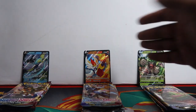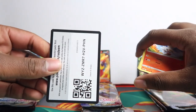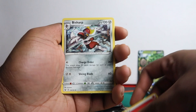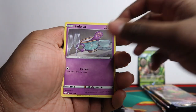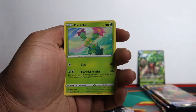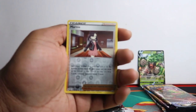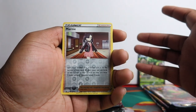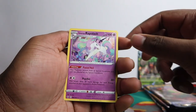We're starting with the Rillaboom tin. These are all the packs from the tins - I've put them in sections so we know what we pull from which tin. Let's get into the first pack. The rare comes last. We've got Bisharp, Salazzle, Dugtrio, Scorbunny, Sinistea, Sinistea, Maractus, Pikachu, Litten, Marnie reverse holo - worth about four or five dollars - and a regular rare Galarian Rapidash.